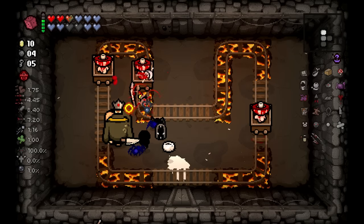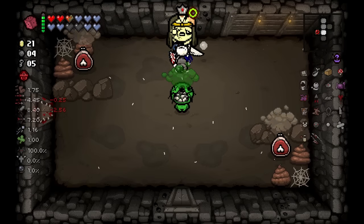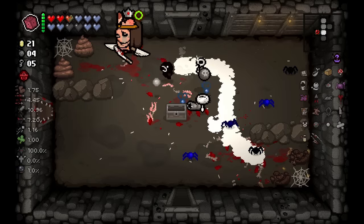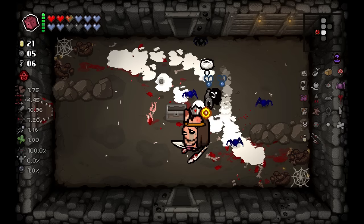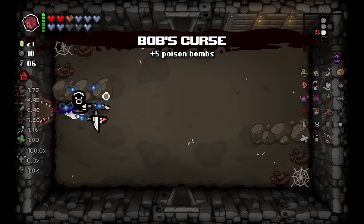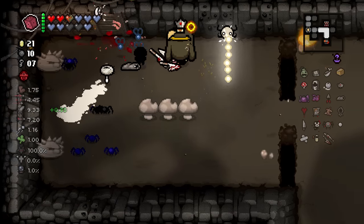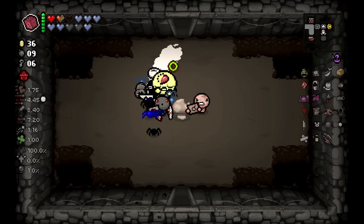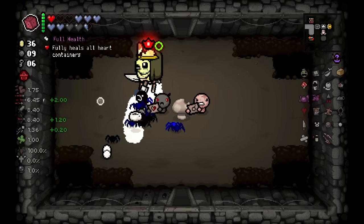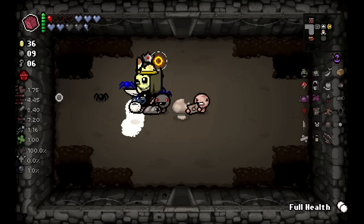100% deal chance on the blind floor — Binding of Isaac, you're such a prankster. It's not like I don't have a devil chance anymore. Devils are better than angels for blind because you can at least see the heart value — when you see a two-heart deal you should probably take it because it might just be Brimstone or Bob's Curse from the red chest. Devil beggar — let's pay this guy out. He's gonna need about six charges in hard mode. You get a full health pill.